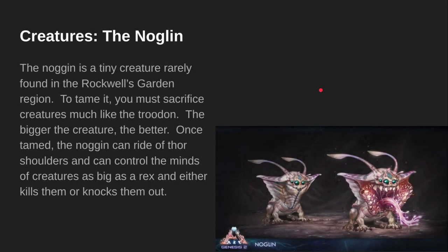Creatures — The Noglin. The Noglin is a tiny creature rarely found in the Rockwell's Garden region. To tame it, you must sacrifice creatures like the Troodon — you can tame it like the Troodon. The bigger the creature, the better. Once tamed, the Noglin can ride on your shoulders and can control the minds of creatures as big as a rex, and either kills them or knocks them out.